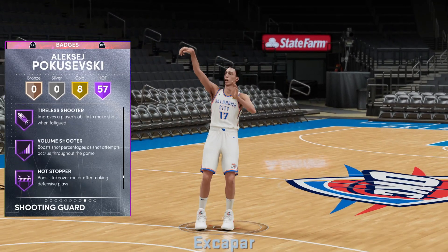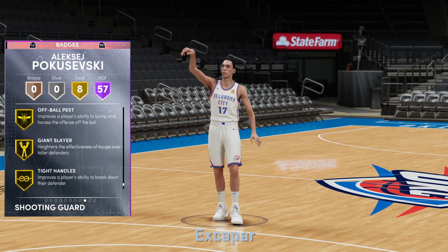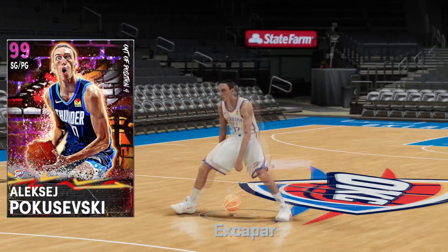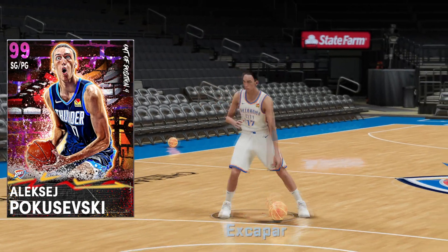Unblockable, sniper, green machine, hot zone hunter, and to nobody's surprise, every single hot zone in the game. Bullet passer because why the hell not. Clutch defender, hot stopper, and the gold badges like chair dropper, off-ball, pass lopsided, tight handles — these just help Poku out a little bit, make him a pinch easier. So am I gonna say that Poku is an absolutely unreal number one card in the game?